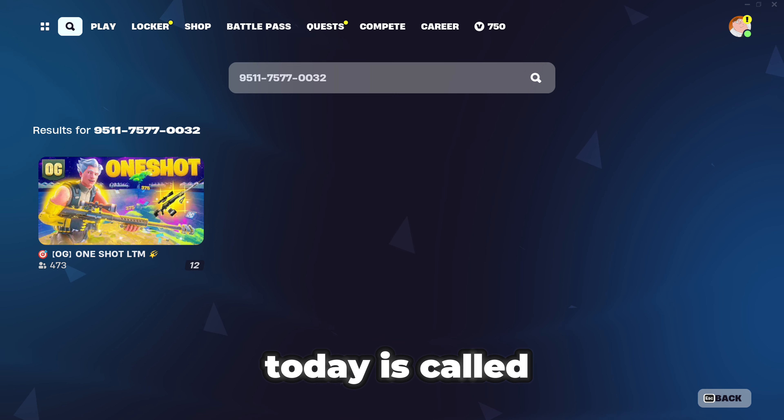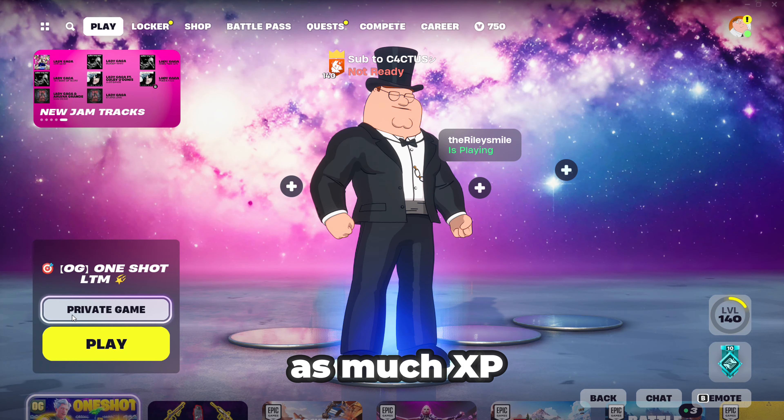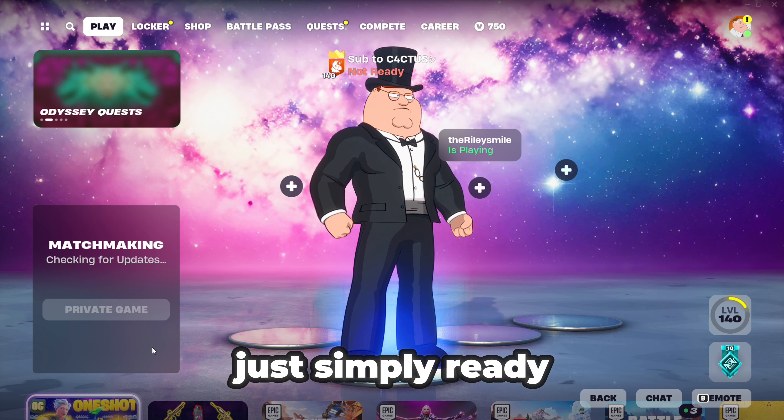Alright guys, the map that we're going to try today is called OG One Shot LTM, and you can just simply find it by typing this code. Now once you find it, make sure it's put on private, otherwise it may not give you as much XP. And then just simply ready up.